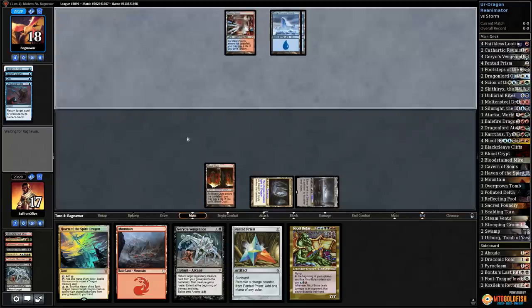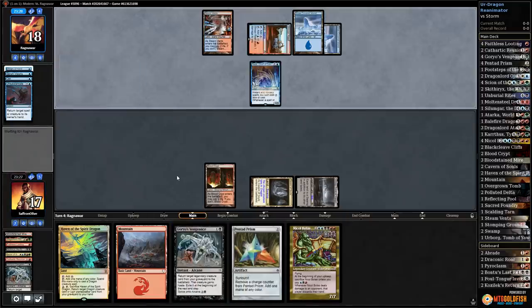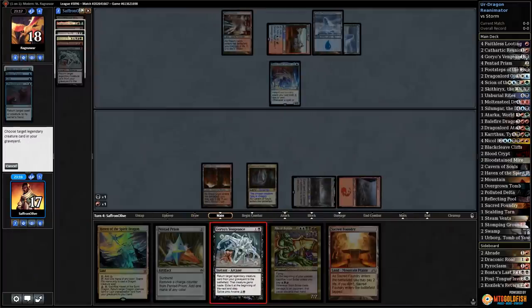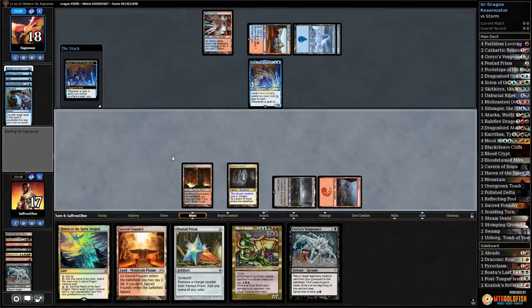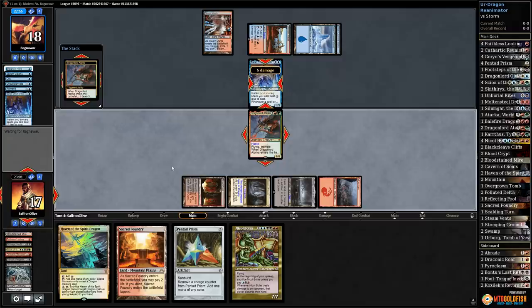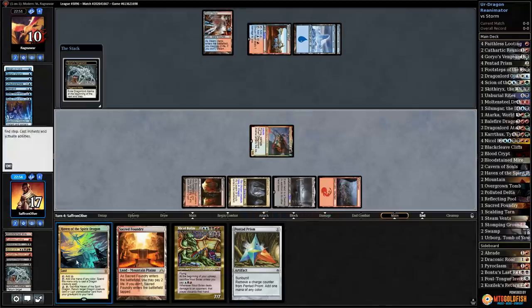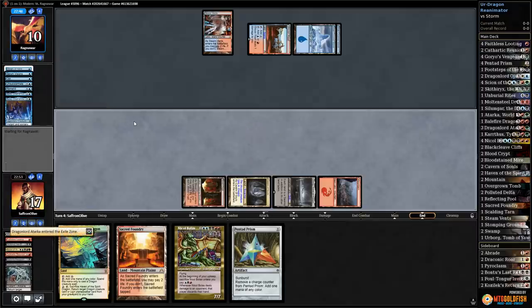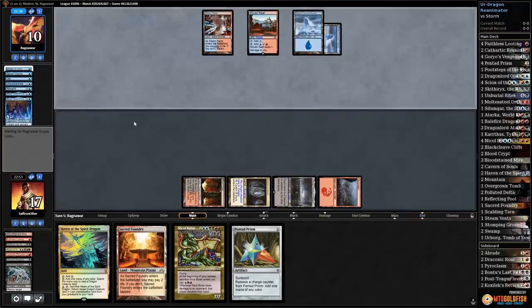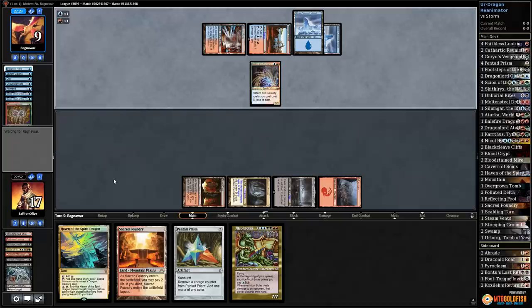The odds of that are incredibly slim, and now we die. Opponent passes — we play a mountain, Goryo's Vengeance Scion of the Urdragon. This is getting a bit ridiculous. We Goryo's Vengeance Atarka to kill Baral, but our opponent still has a handful of cards. We get in with Atarka — I can't believe this didn't work, it was so close. Opponent finds a Goblin Electromancer and it's game.